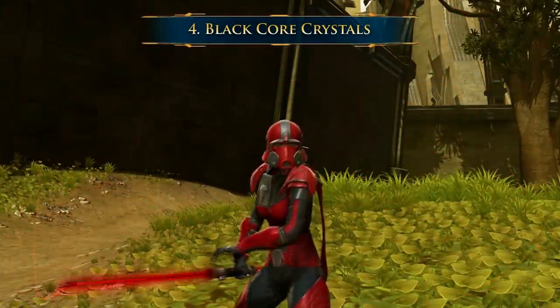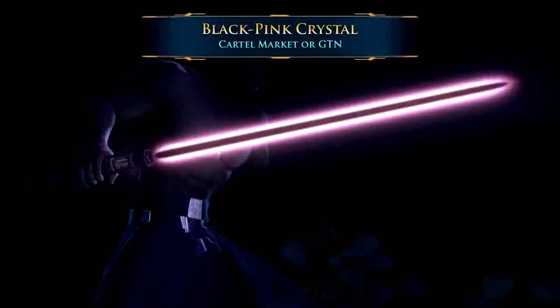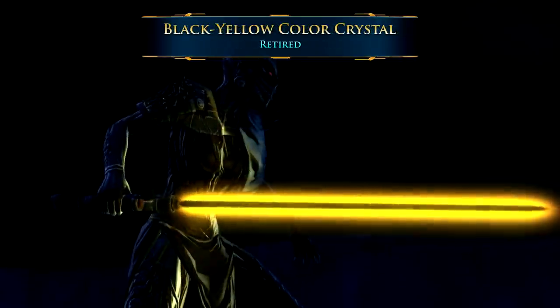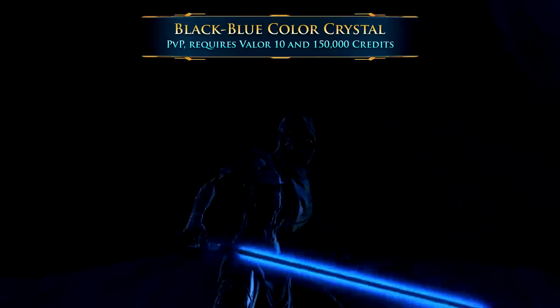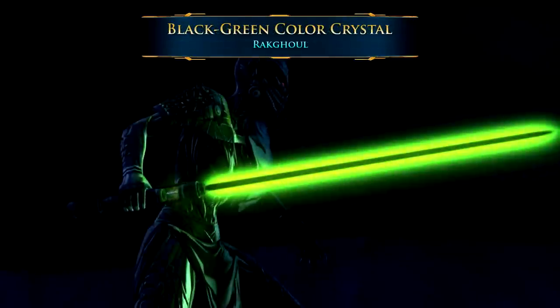Number 4: The Black Core Crystals. Although the Darksaber is now a part of current canon lore, lightsabers with a black core have existed in Star Wars The Old Republic since its launch. Veteran players who pre-ordered the game will be familiar with the black-yellow crystal, but there are many other black core crystals available in the game, many of which can be earned through PvP and purchased once you reach Valor 10.